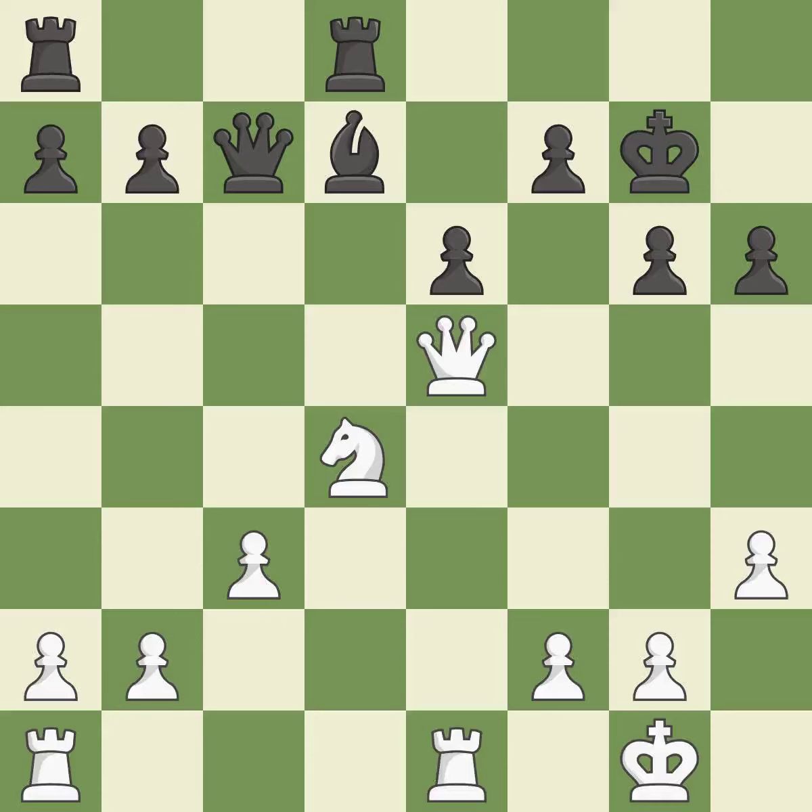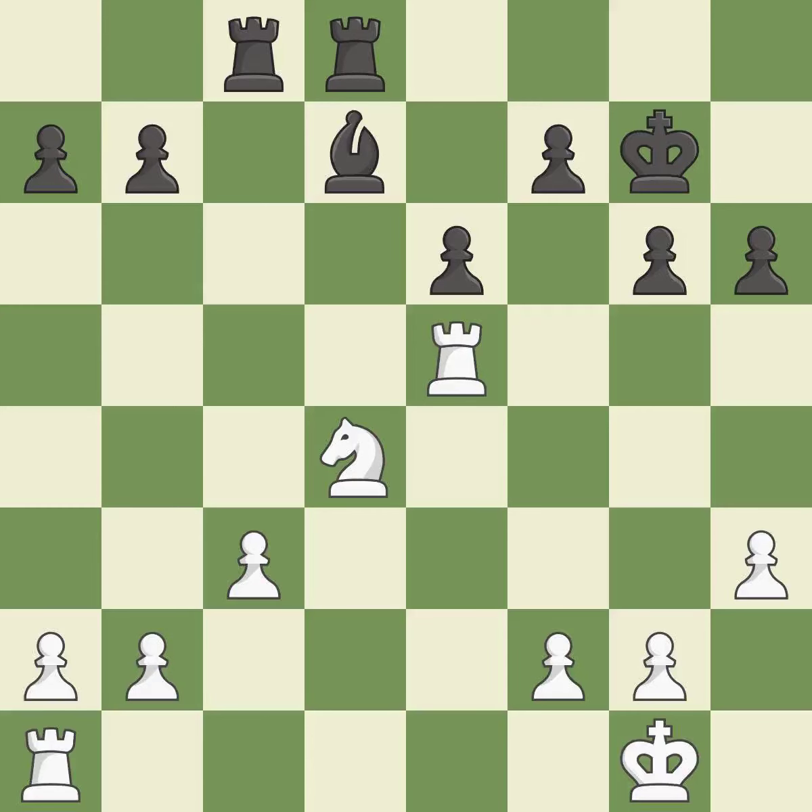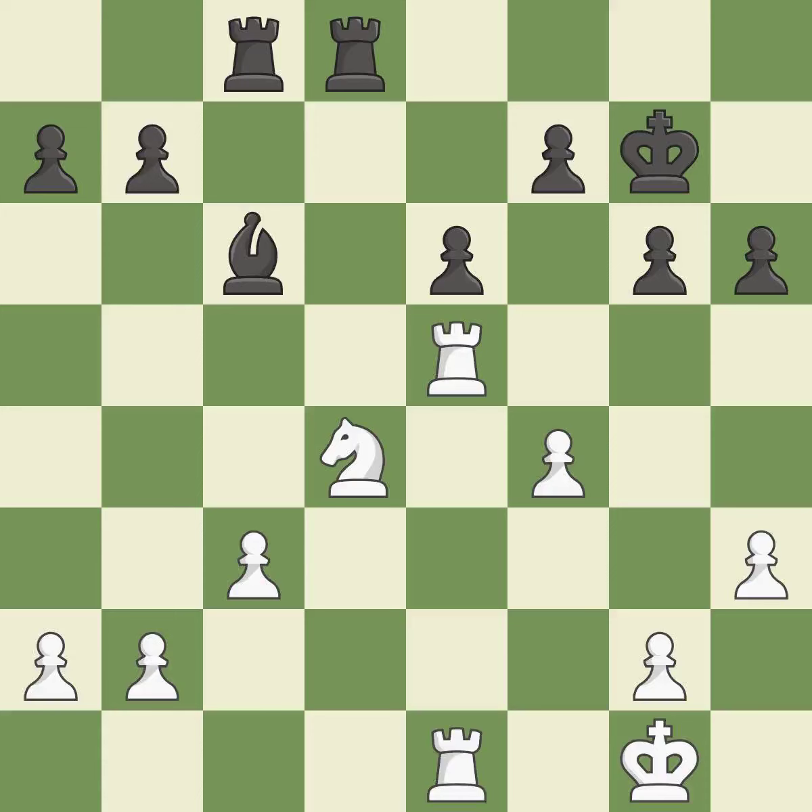This permits the opponent to capture the checking queen — it is a mistake. This maintains the balance in material with a good trade; this is the only good move. Recaptures. A rook enters the action after developing outside of its starting square. Very precise. This shifts the bishop to a square with more activity, giving it greater scope. On the file, the rooks are strategically doubled and forcefully combined — it is quite good.